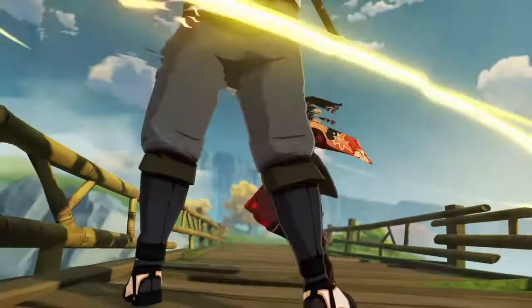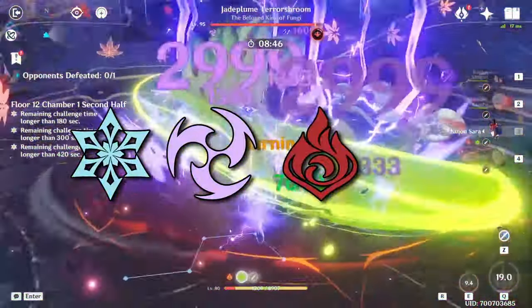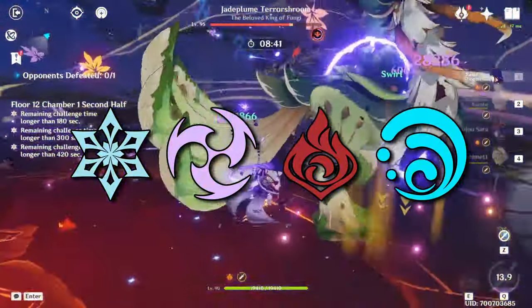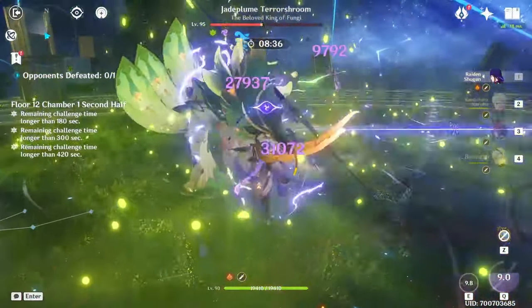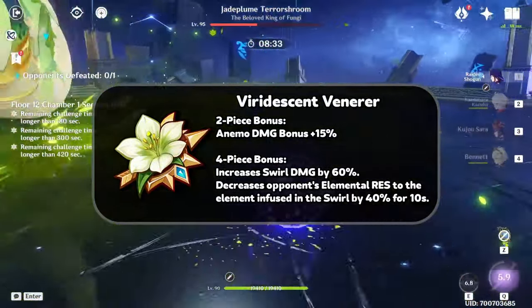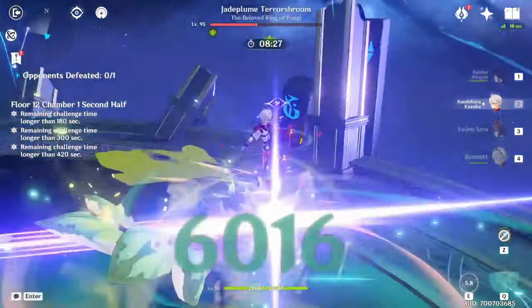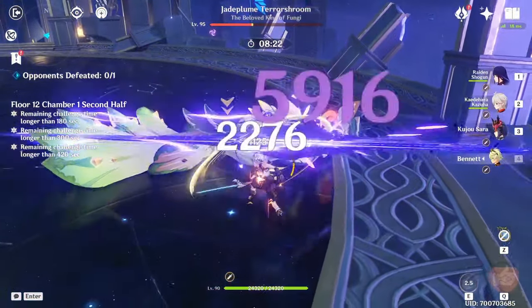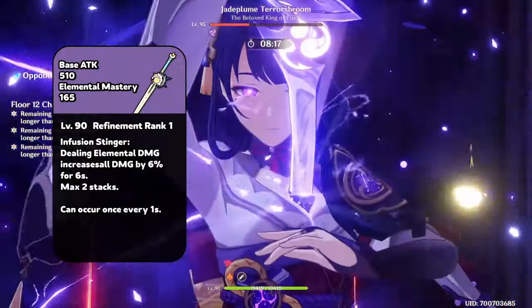The first 5-star we'll talk about is Kazuha. He's a great character to have in your party and doesn't require any crazy investment outside of elemental mastery. If you're playing any teams that consist of Pyro, Electro, or Hydro damage-related carries, then Kazuha will significantly enhance those DPSs or reactions simply because of the passive increasing the specific element damage bonus of the element he has swirled. He will also be using the Viridescent Venerer set which will further reduce the enemy's resistances to that swirled element, overall leading to a huge damage boost. He's really free-to-play friendly, only requiring elemental mastery to boost your entire team's damage potential. You also have a great free-to-play craftable sword in Iron Sting which will further give you a nice damage increase to the rest of your team.